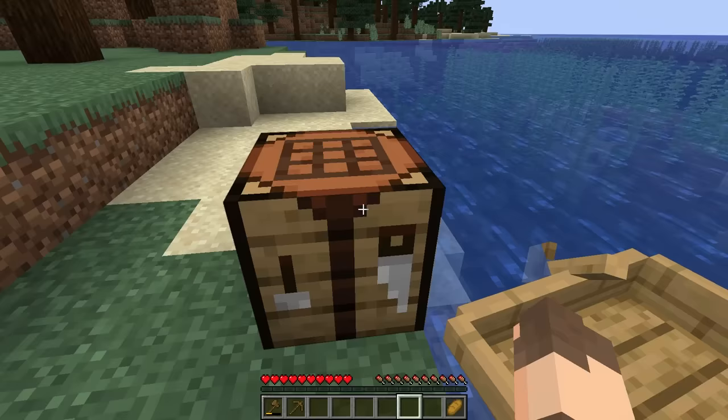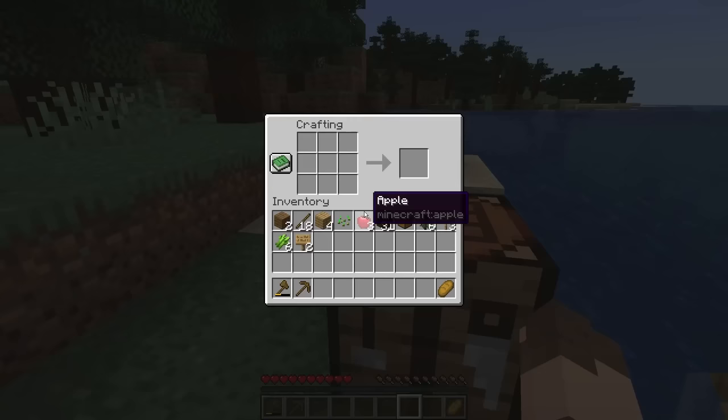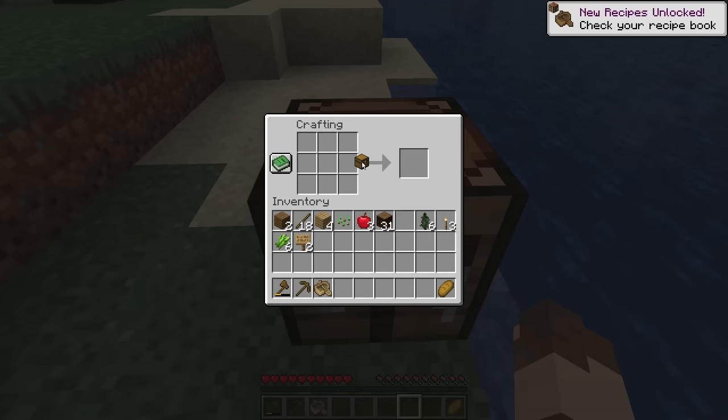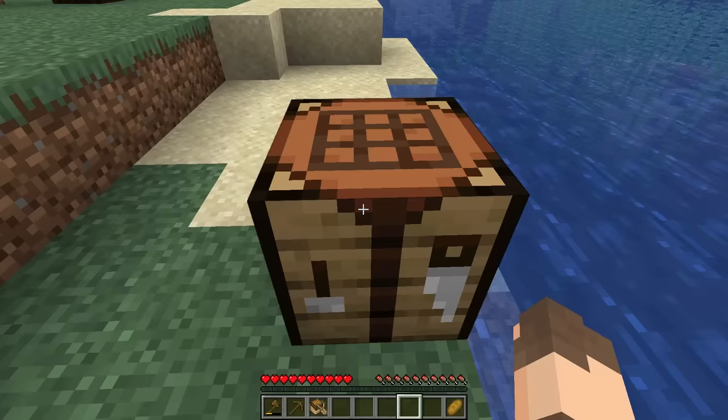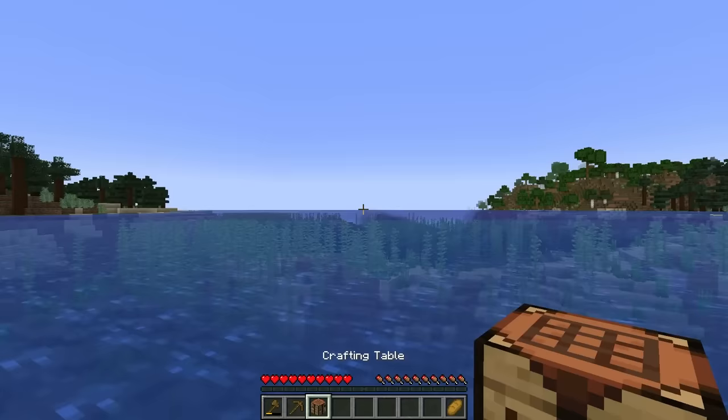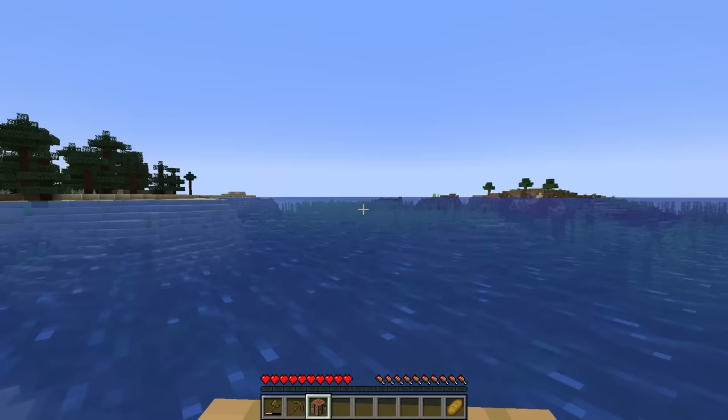I'm going to make a chest — actually, we can use this chest. I need to make a boat. I believe if we do that, we get an oak boat with chest. Our inventory is going to get pretty full, so I felt like traveling by boat was probably the best way to get us started. Then we can just kind of travel on, see what we find, and come back here if we need to. We're going to set sail on the open ocean and see what we can find.